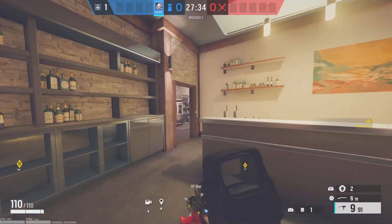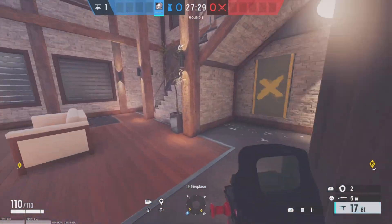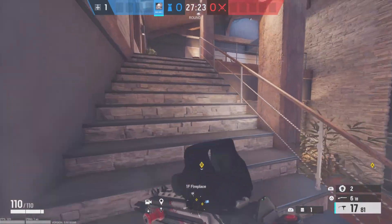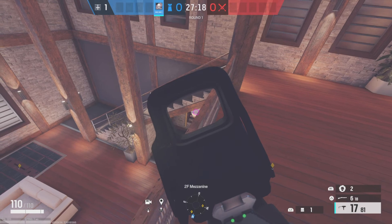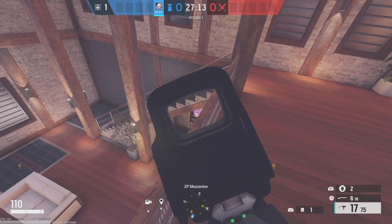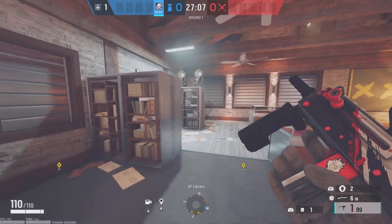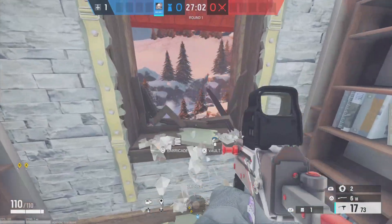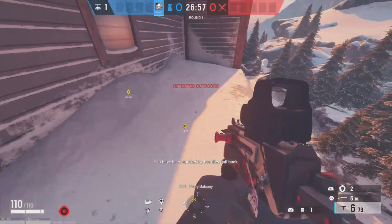The last reinforcement you really don't need. I like to open this window at the start of the round, and if you have someone playing up here you get a nice little peek right here. You'd be surprised how many kills you get staying right here — people will walk past like a Thermite trying to get the wall. If you're feeling bold, you can jump out here — just watch for claymores, then kill them from up here.